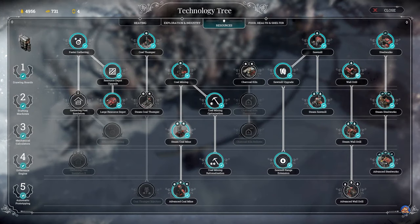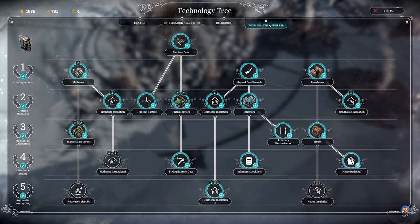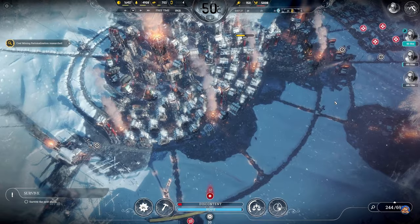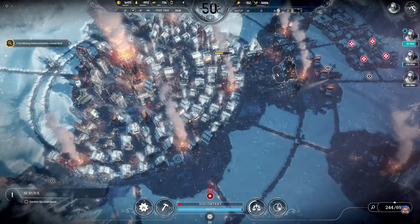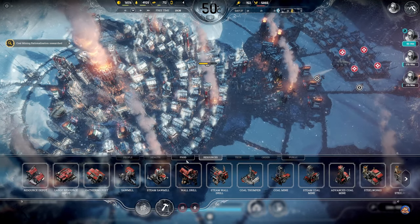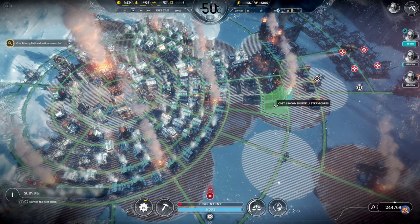Coal mining rationalization has been researched. We have no need for wood at the moment so I don't need the advanced wall drill. I guess we could go with the hothouse insulation and house insulation - that would probably be useful before the incoming storm. Not that we're using very many hothouses, but why not? Speaking of hothouses, let's upgrade the other hothouse too.